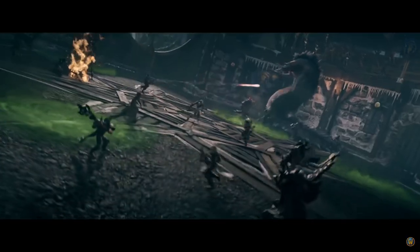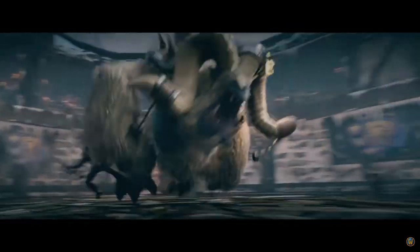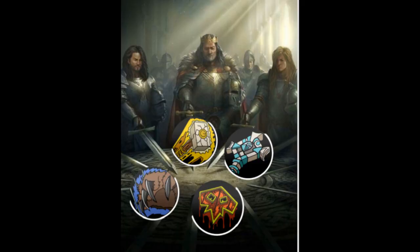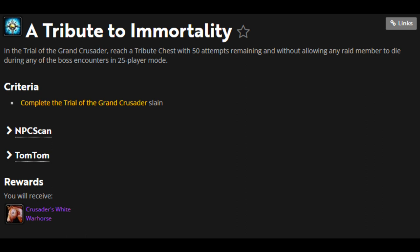With the Trial of the Crusader raid rapidly approaching, it's time to get your raid fully prepared and ready to take on this content. This guide will be outlining and explaining how healers can work together to handle each boss. There are multiple strats, healer comps, and general differences that can and will be used, so if your group goes for something different, that's fine. You'll also be able to reduce the number of healers in some fights, but it's better to focus on getting clean clears before worrying about speed. Let's jump into the bosses.